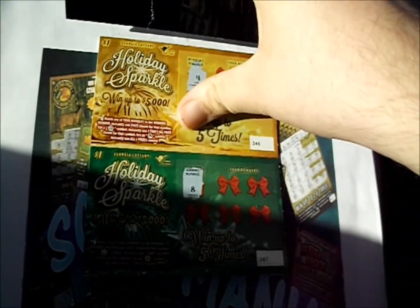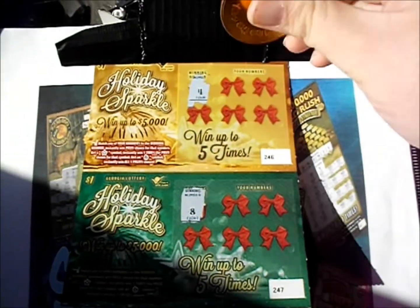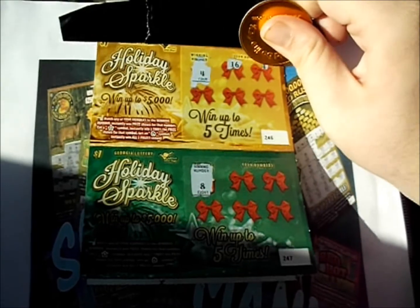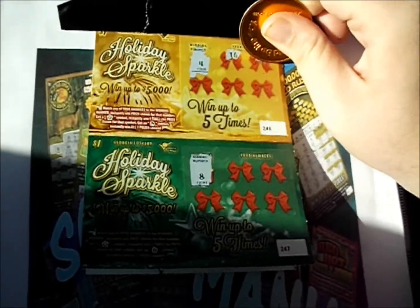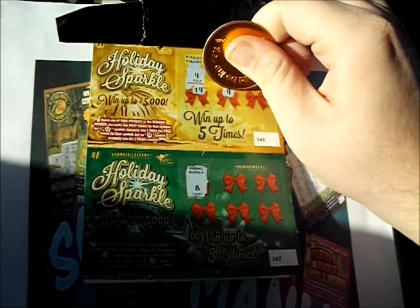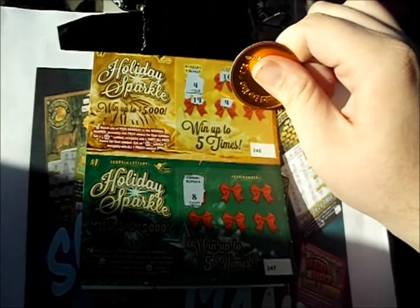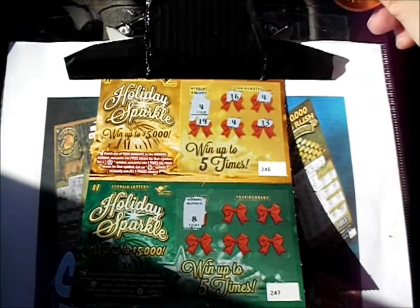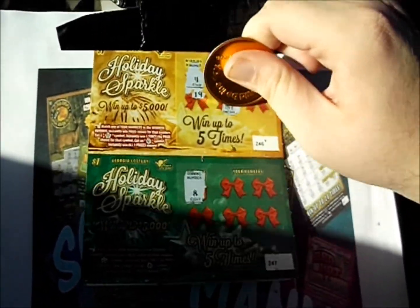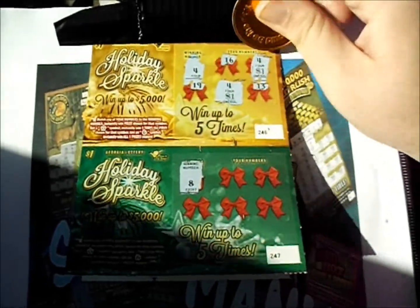We'll flip that over. We're looking at number 4 this time. There's a 16. We got consecutive winners — we got a 4. There's a 19. There's another 4. And a 13. We got two 4s. Underneath those 4s, we've got a dollar and a dollar. So there's two more dollars there. It's $3 back.